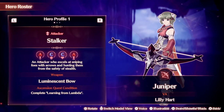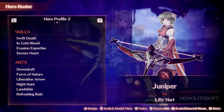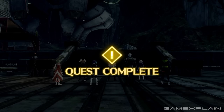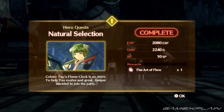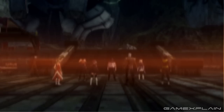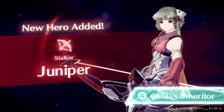The next hero in Chapter 4 is Ghostbow Juniper, an attacker from Colony Tao. This Stalker class wields a bow, attacking from afar. You'll get Juniper as part of the story through Chapter 4 by liberating Colony Tao. She teaches two helpful skills to the party: sliding down cables, which opens up your traversal options, and arc cancelling.